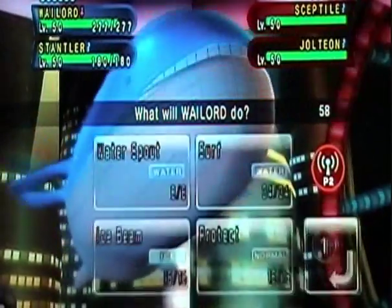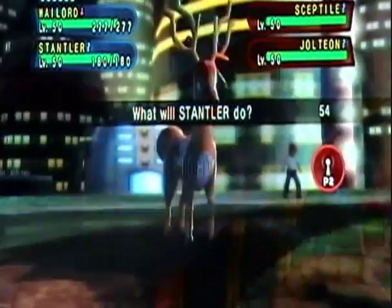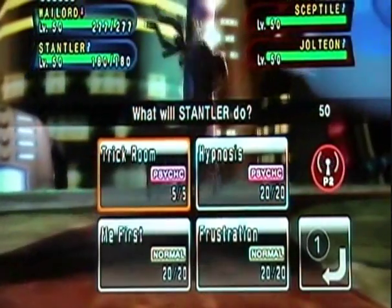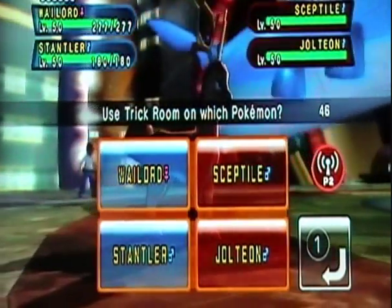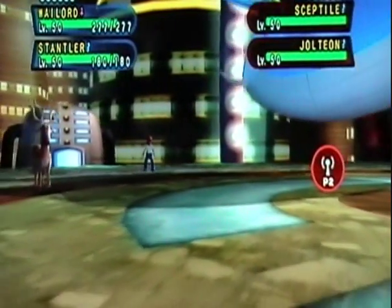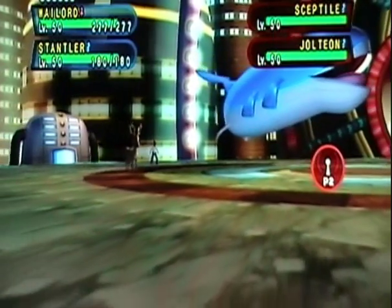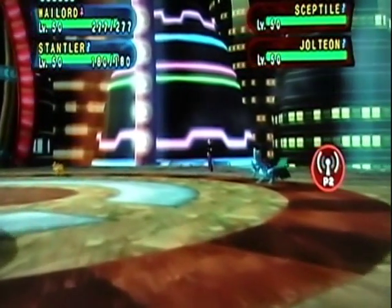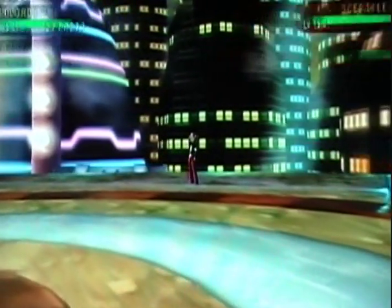Sceptile and Jolteon — two extremely fast Pokemon who will be greatly crippled by this Trick Room. So Wailord is going to protect, because he's going to get destroyed if I don't, and I don't exactly want to switch out to the Ground type that I have because he'll just get hit by a Grass type attack. Stantler here is going to go for the Trick Room. I think the beauty of this pass is that most people don't even know that Stantler can Trick Room — heck, most people don't even know that Stantler exists — so it's kind of a surprise when they see it, which I really like because it's not expected.